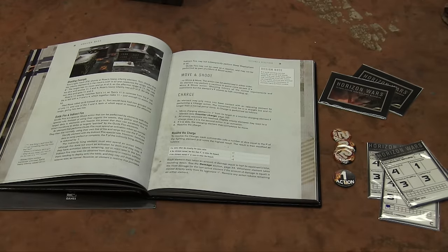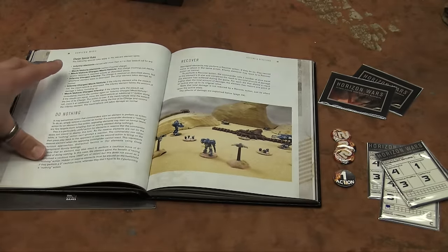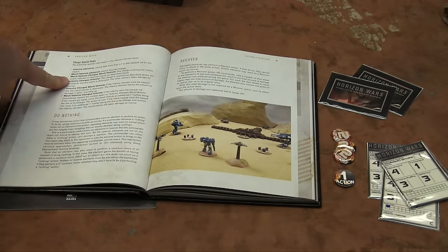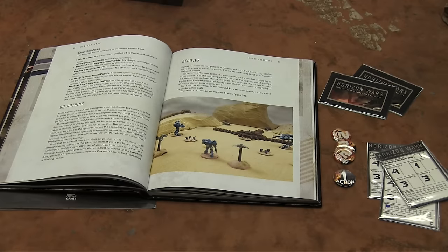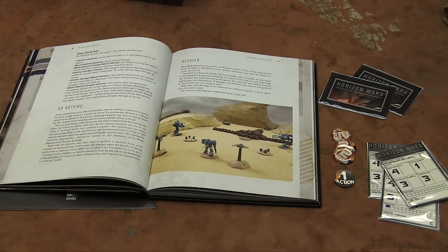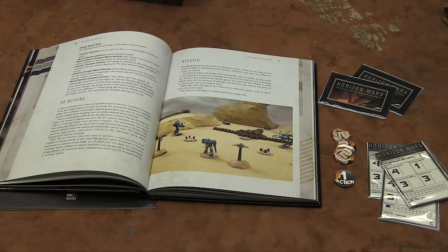In charges, both sides take damage — so you really don't want to charge if you're not suited for it. Infantry vs. infantry: the loser is just destroyed outright. Infantry charging a mech and winning: the mech is destroyed; the infantry takes half damage rounding up. Mechs and vehicles charging infantry and winning: the infantry is removed and the mech continues an additional inch along its charge line. So infantry can be really terrifying to mechs.